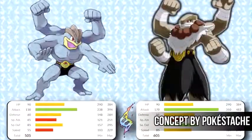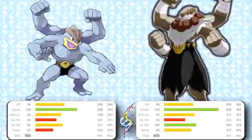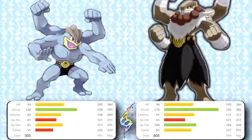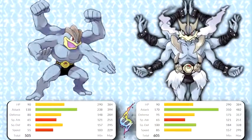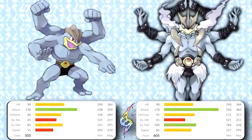Here's a fan design for how Mega Machamp could look. What I like about this design is that the art is focused on making it look wiser with its strength, instead of just buffing it up. The first thought when it comes to Machamp Mega evolving is it gaining more arms, but this design takes a different approach and I like it. This design is my personal favorite — it grows two more arms, the ridges on its head form in other locations, and the overall design looks exactly like how I'd want Mega Machamp to look. It fits in perfectly.